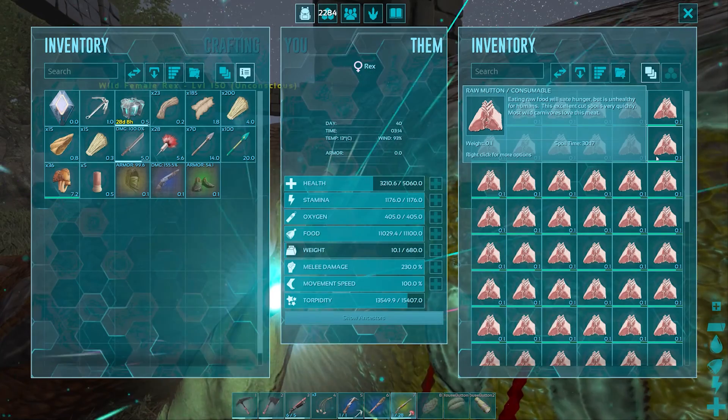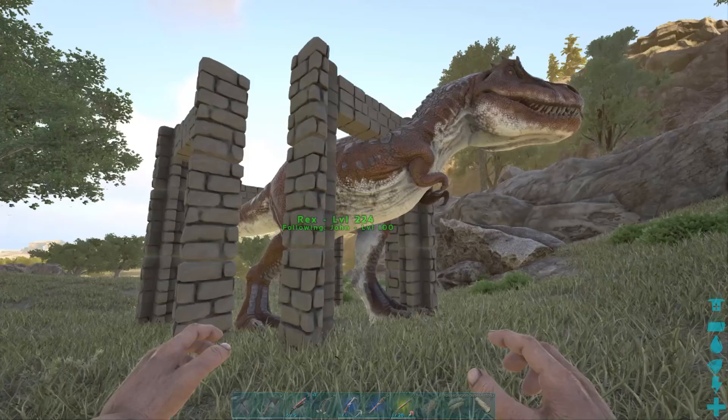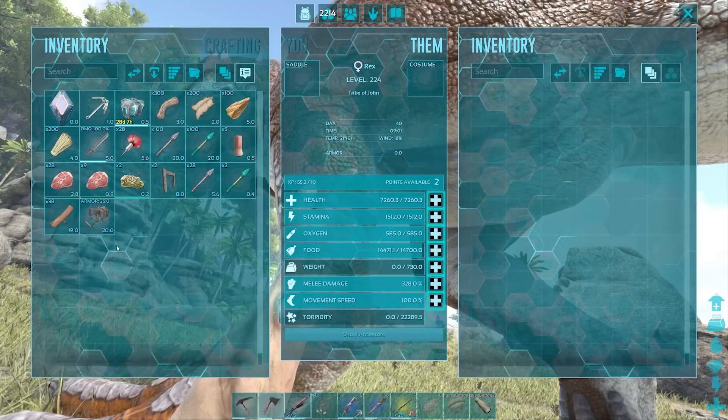On a PvE server, anything above raw prime meat and you shouldn't need any narcotic. Your rex is tamed — equip it with a saddle.